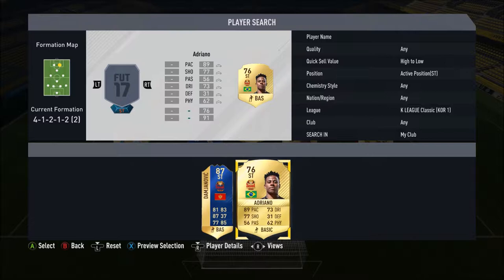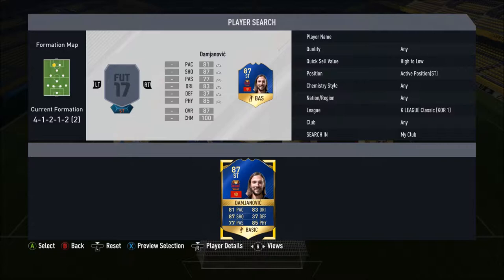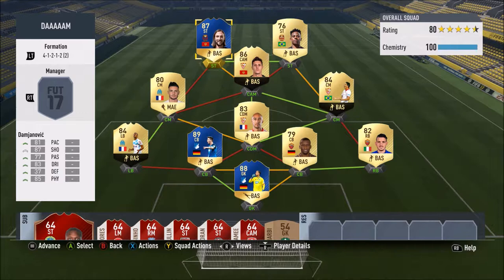We've ended the team in the K League obviously because we want to go for Damnjanović. But we go for Adriano first — plays for the same team, FC Seoul: 89 pace, 73 dribbling, 77 shooting, four-star skill moves. That pace is what he's there for. Then we go for Damnjanović: 81 pace, 83 dribbling, 87 shooting, 77 passing, and 85 physical. He is six foot two, high/high work rate — he has the potential to be an incredible player. Let's get into the game and find out.